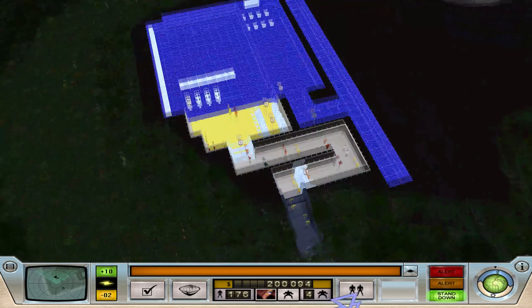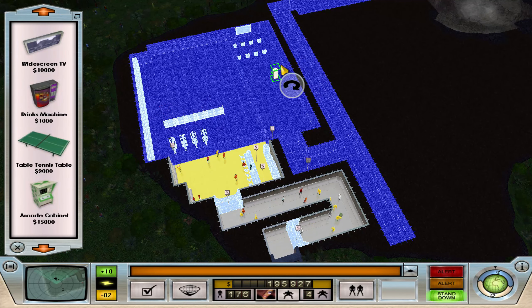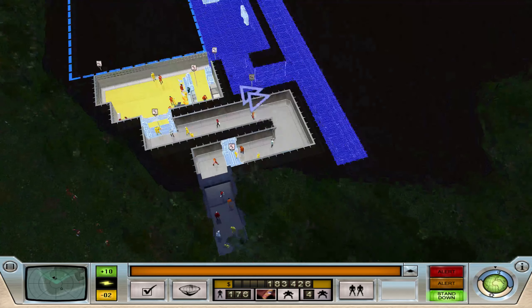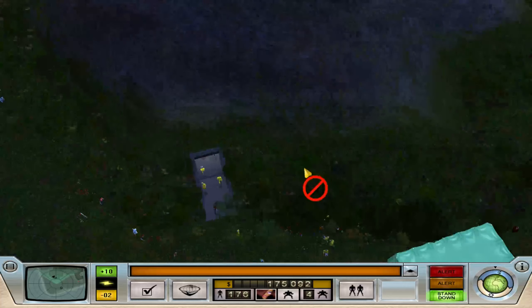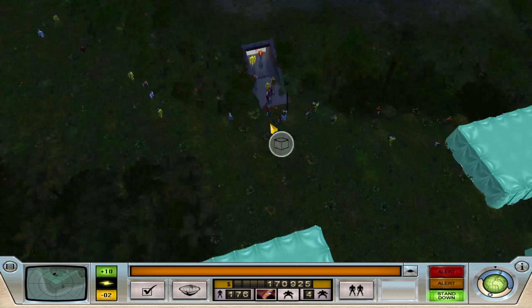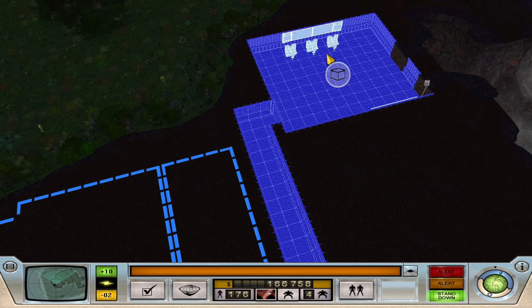I definitely need to just get my minions happy. I can put in an arcade cabinet, a ping pong table, and a couple of drinks machines. Cash is dropping rapidly now, but that's all the big ones ordered. This is just going to drain a good chunk of my funds.